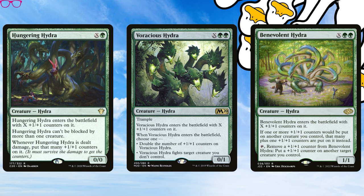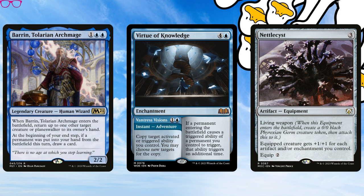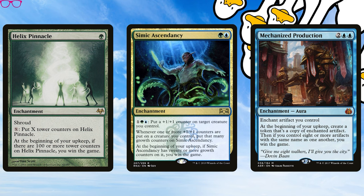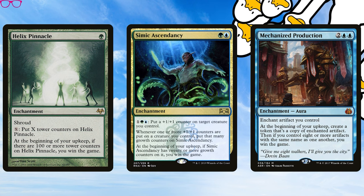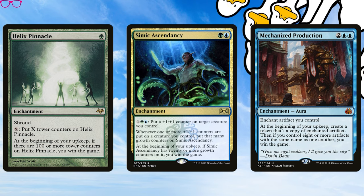Idea five: Mainly mono-blue bounce ETB theme. Let me rummage in the Jank Stock Room. Casting then bouncing the Goose Mother with cards like Barrin, Tolarian Archmage, and recasting her to build up artifacts, doubling the ETB with Virtue of Knowledge and other ETB doublers, and using the accumulation of artifacts as a wincon — or attaching the Goose Mother for the Voltron smackdown. Idea six: Simic Alternate Wincons. Am I leading us on a wild goose chase thinking a commander that suggests double counters and loads of mana into X might be the best Simic Alternate Wincons commander — for Helix Pinnacle, Simic Ascendancy, or Mechanized Production with all that lovely food lying around?